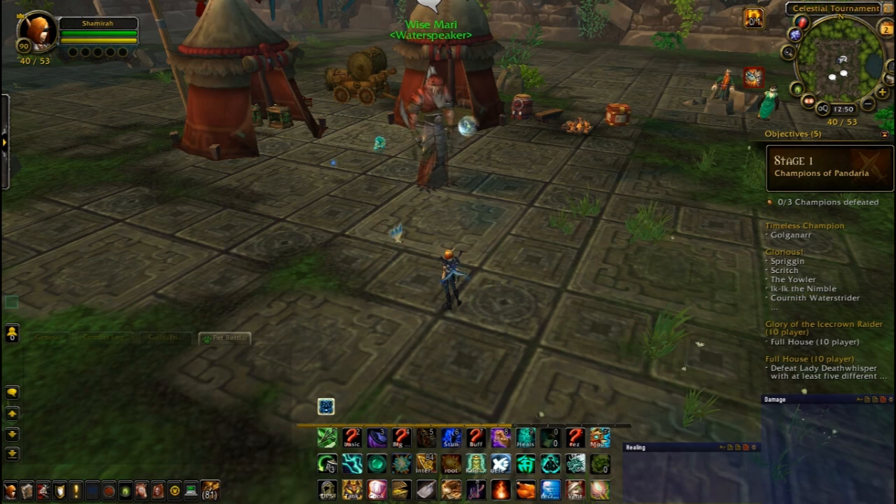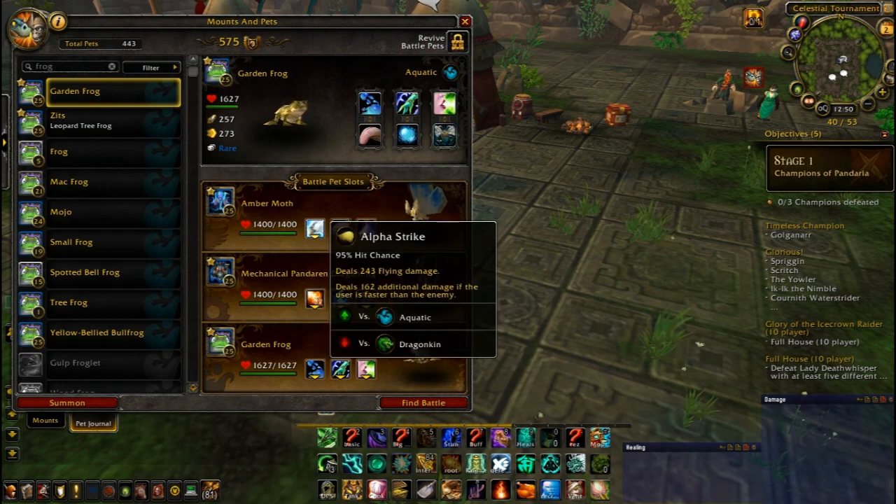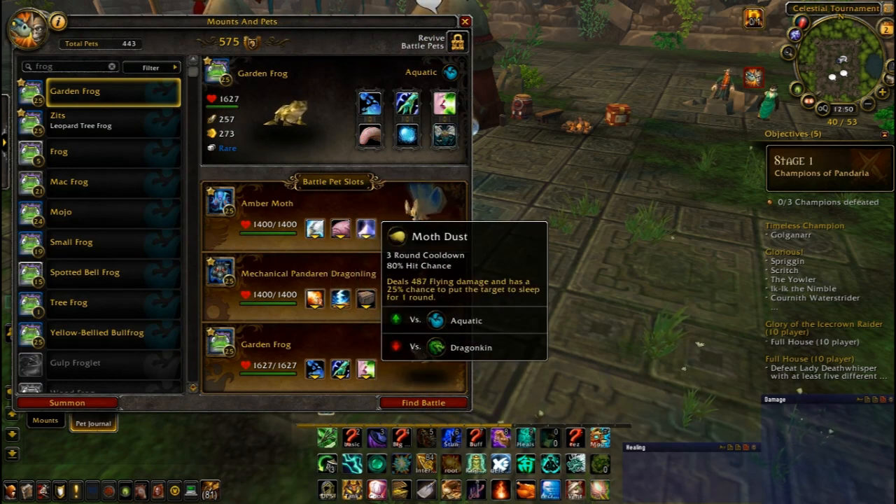But if you do the tips I say, one or two, maybe three attempts, and you should get the tournament complete. Now for Wise Mari, the pets I use are Amber Moth with Alpha Strike, Cocoon Strike, and Moth Dust.